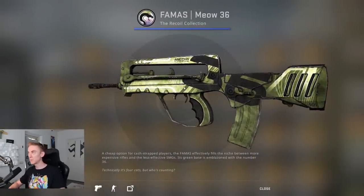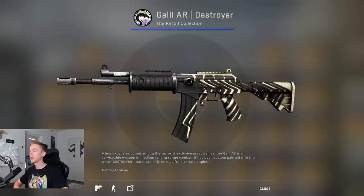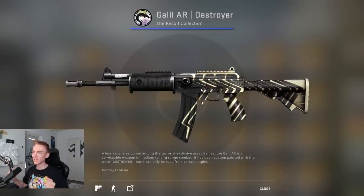First we got the FAMAS Meow 36 — pretty basic, but I kind of like the cat face up the top. Then we got the Galil AR Destroyer. Pretty cool, I like the lines on it. Once again, a little basic.